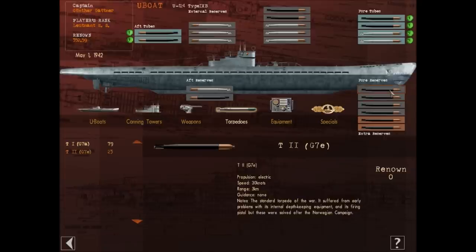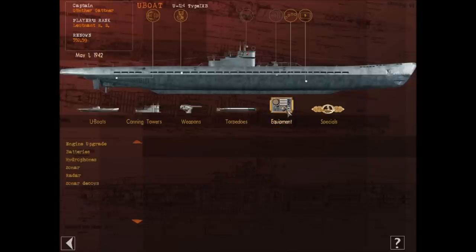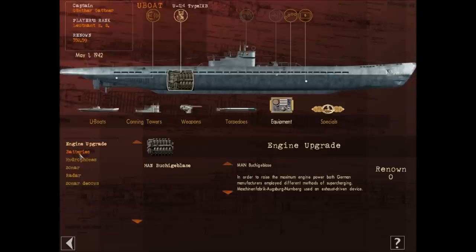The problem with the Type 1s is they are visible during the day due to their wakes, which is not ideal. But then the Type 2s seem to malfunction so much. Let's just go kind of half and half with our torpedo configuration. I don't know whether I should favour the Type 2s or Type 1s, so let's just leave it like that. We don't have enough renown for any upgrades.